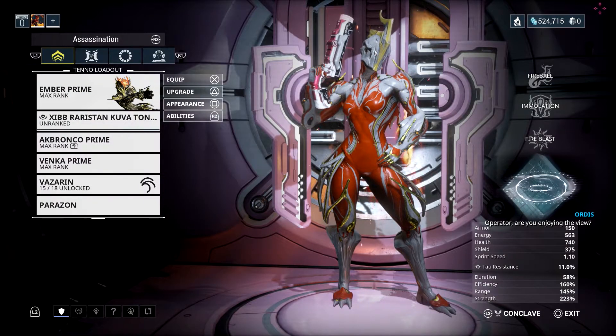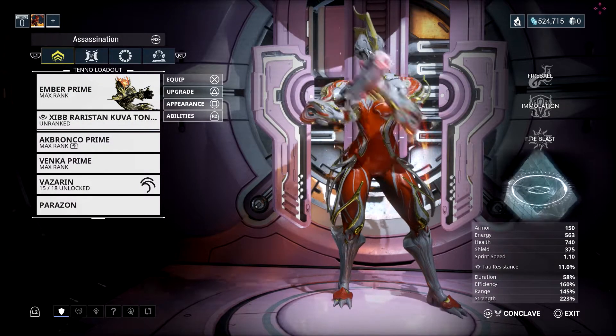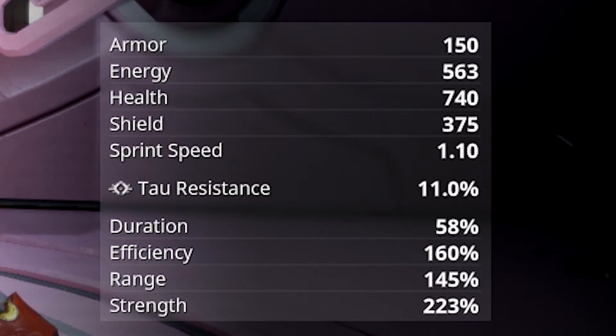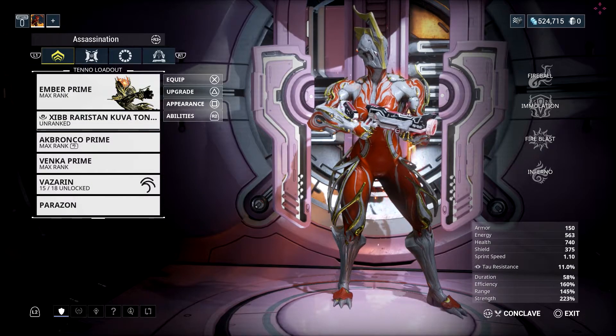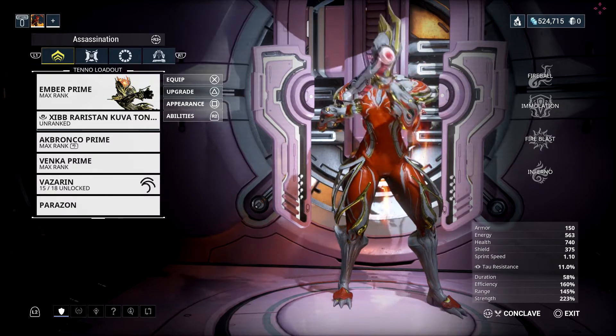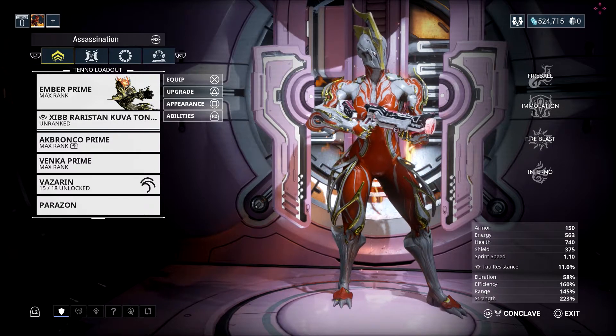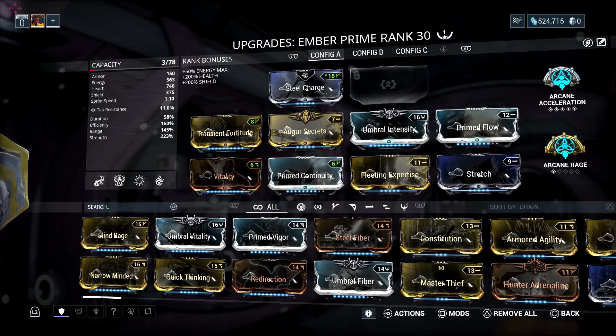For this build, it's built quite well for all abilities, but I mainly look at the fourth ability, the CC. You want to look at efficiency, somewhat range, and a nice amount of strength. The duration is in cahoots with the efficiency for Ember's fourth ability with energy per enemy, but with high enough efficiency it's fine. The build is specifically for health rather than shield since infested seriously bypass all shield, so you might as well put on the Vitality.